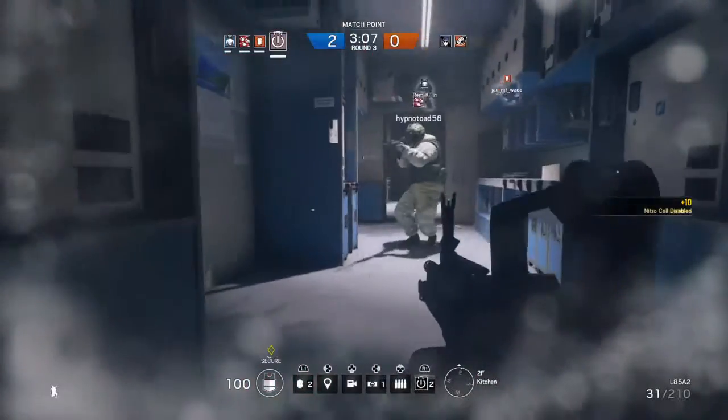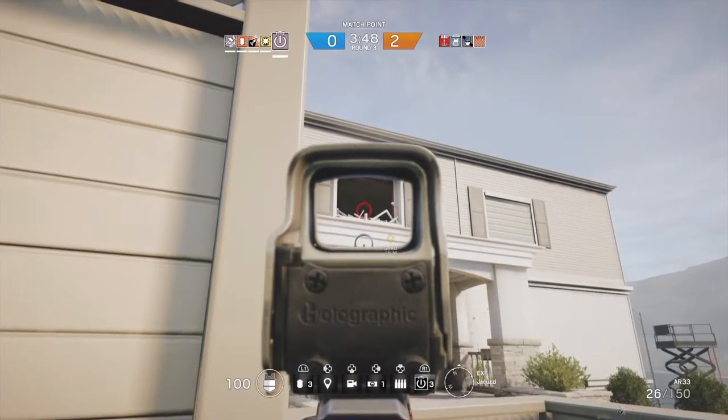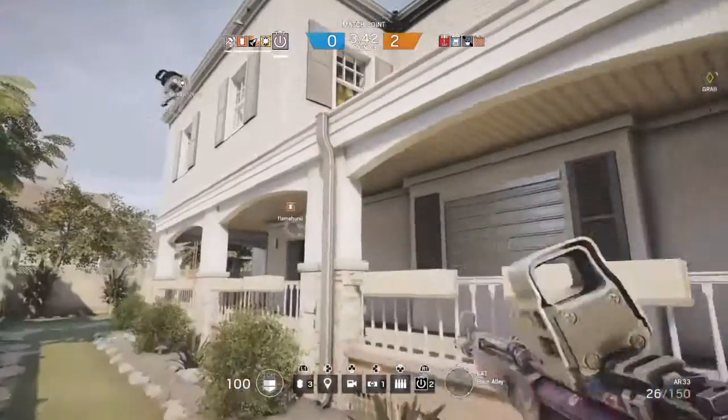Thatcher also pairs really well with Thermite. Because Thermite is trying to breach through a reinforcement that's either Bandit'd or Muted, you can just have Thatcher throw an EMP grenade at it and it'll clear it up and allow Thermite to bust through.